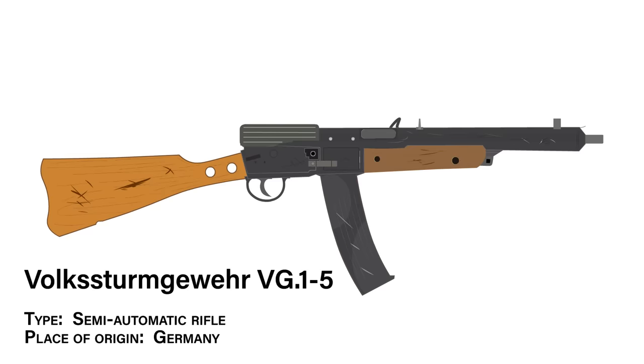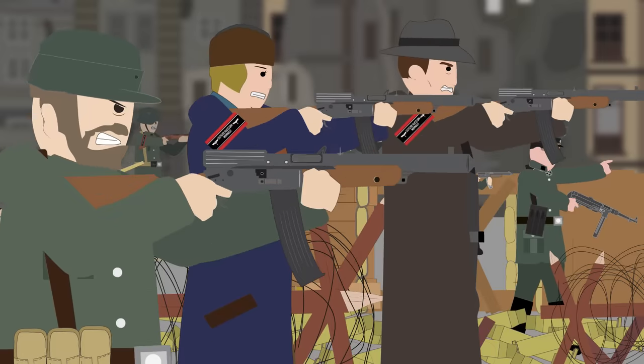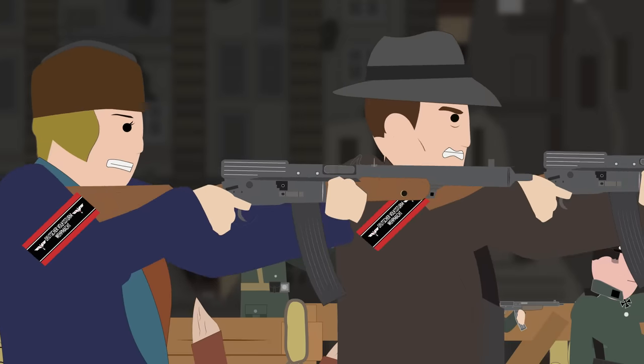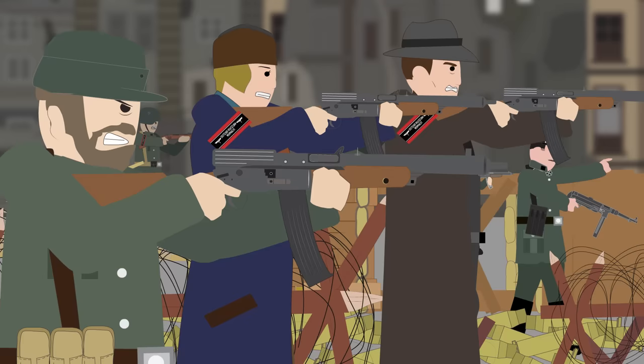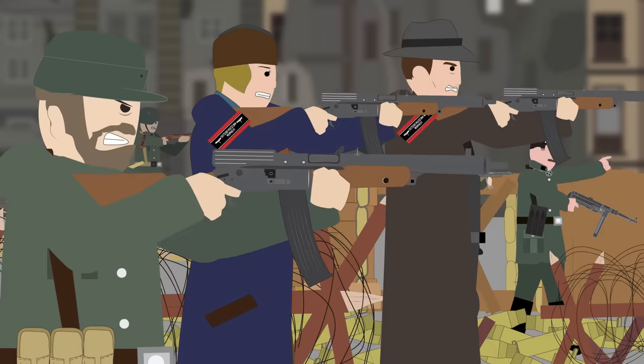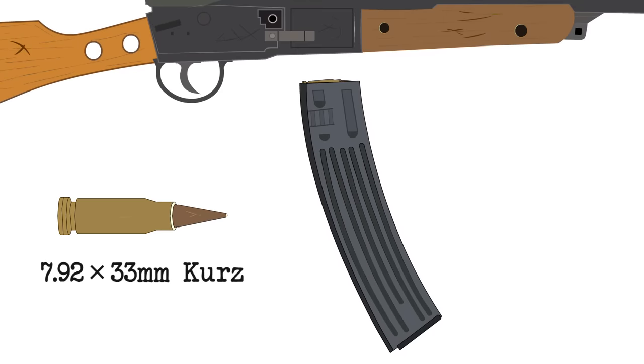Volksturmgewehr VG-15. Type: semi-automatic rifle. Place of origin: Germany. Maybe the most famous of Germany's last-ditch weapons is the Volksturmgewehr, translated as the People's Assault Rifle. This oddly shaped and clearly cobbled-together rifle was a mainstay of the German Home Guard, known as the Volksturm or People's Storm. This rifle was supposed to give extra firepower to the severely under-trained and under-equipped Volksturm militia, used as the final stopgap between the Allies and the complete collapse of the Third Reich.